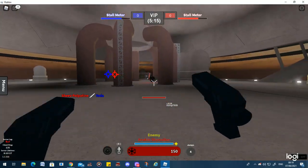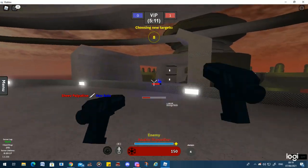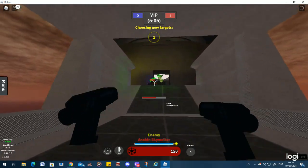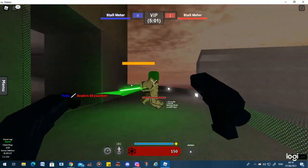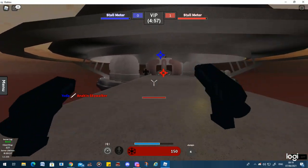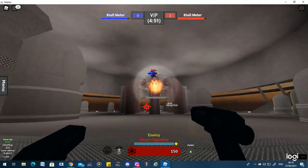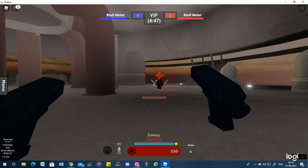I've found that with Rex's explosive shots, you sort of can't aim at the actual character — you actually have to aim just below them, at their feet, otherwise you'll either miss or it won't hit them. So that's what I've found at least.